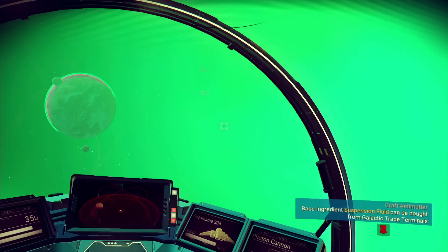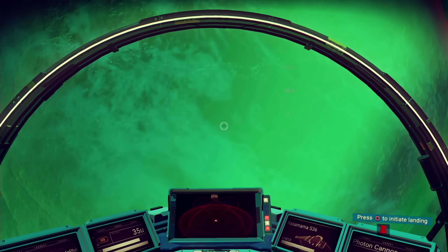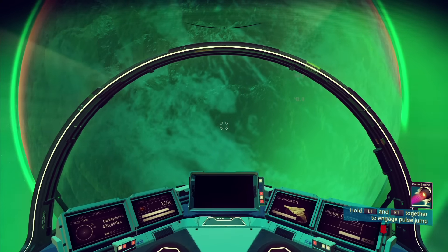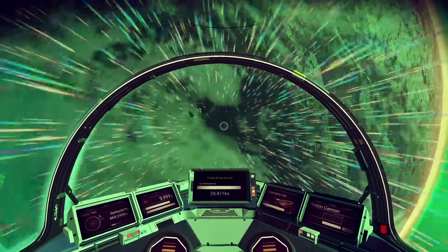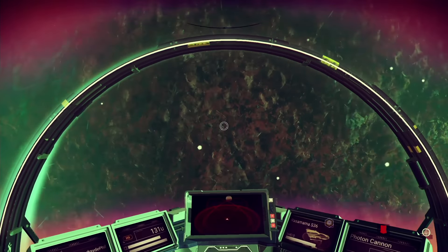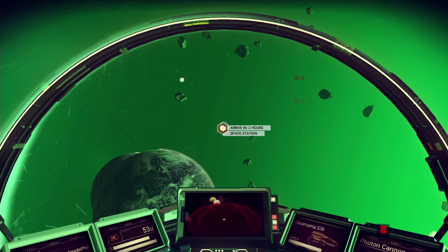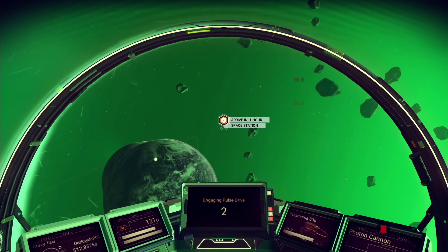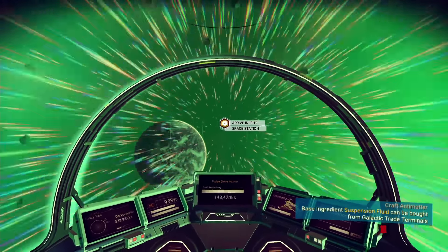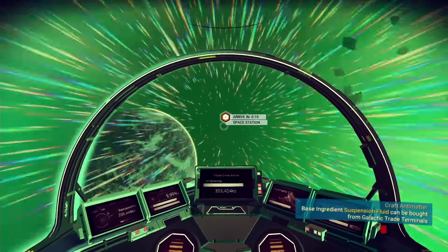I'm probably going to go back to another planet — I don't know what planet I came from though. What's the closest one? God damn it. Alright, let's get out of here. Let's see if we can find a store on this planet. What's this? There's a space station? Oh, I want to go to the space station! Here we go. Let's go to the space station and sell a bunch of stuff and get thamium, and make the next warp core. That'll get us to the next leg of the story.